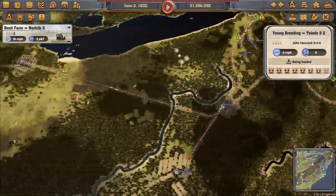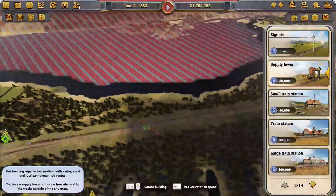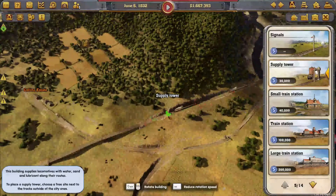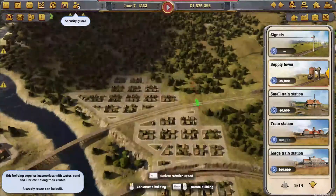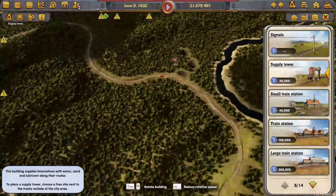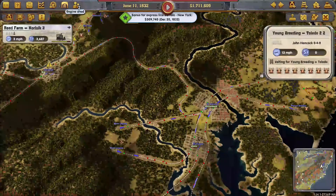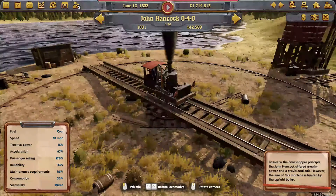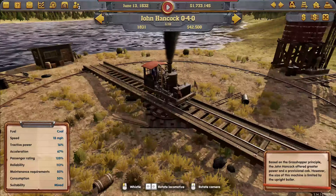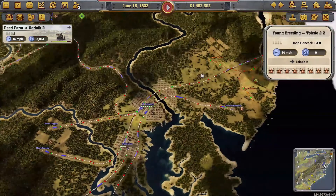I think we are in good shape. Let's put supply towers wherever we can. We can do a couple on the New York line - right there and right there. This line absolutely needs it. Now let's upgrade the New York line city-to-city engines. We'll do the John Bull for them - tractor power 20, definitely faster. Let's do it on the cities-only lines and replace - that way we should have upgraded the New York line.